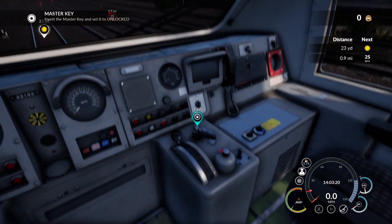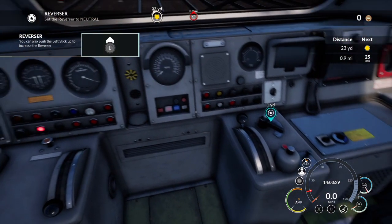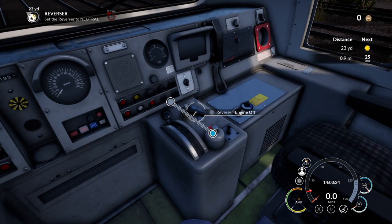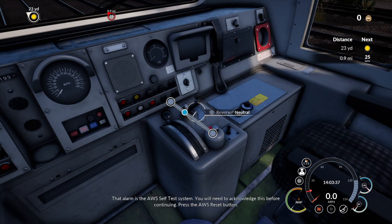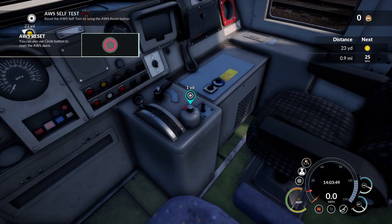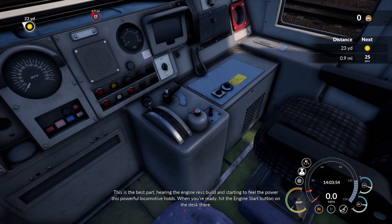Insert the master key and set it to unlocked - so I'm guessing it's this little hovery bit here. Set the reverser handle into the neutral position. That alarm is the AWS self-test system - you will need to acknowledge this before continuing. Press the AWS reset button - I know what that is now, thanks to the DRS open day. This is the best part - hearing the engine revs build and starting to feel the power this powerful locomotive holds. When you're ready, hit the engine start button on the desk.